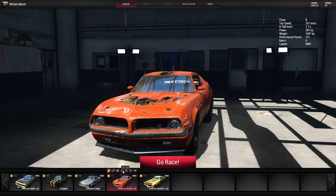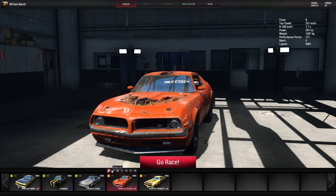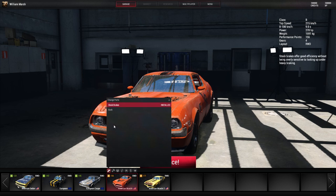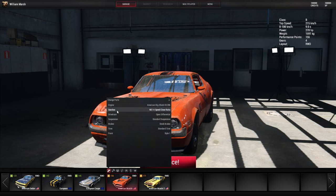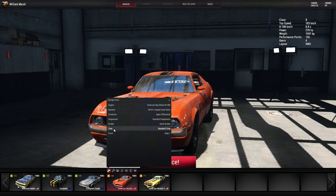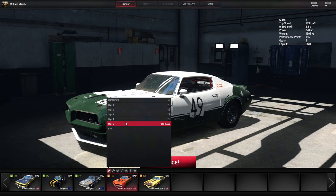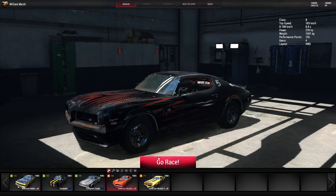Some of the options are grayed out because they're not available yet. There are different engine options — small block and big block — different differential options, and different transmission options. I would have liked to see a 5-speed in this car, but what can you do? And there are different paint schemes — a bit of a Shelby style, a bit of a stock car, and the black one which is personally my favorite.